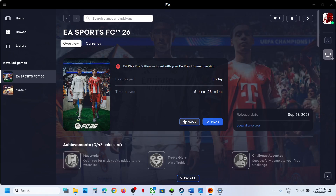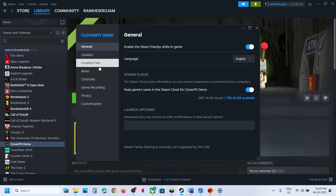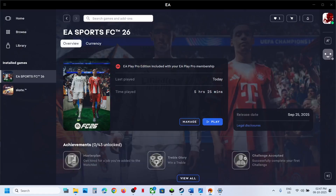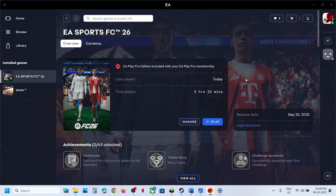The last step is to verify and repair the game files. On Steam, right-click the game, select Properties, go to the Installed Files tab, and click Verify Integrity of Game Files. If you have the game on the EA App, click on Manage and then click Repair. Once the repair is done, check if the error is fixed.